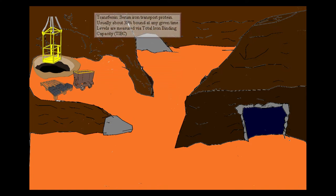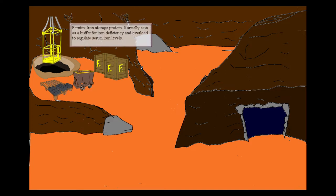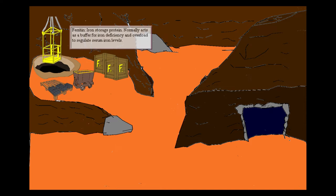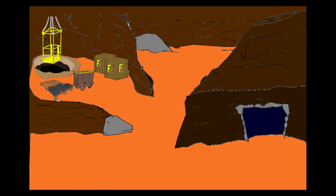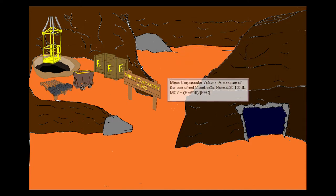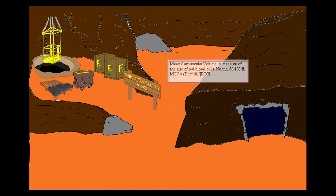Iron isn't just kept lying around the mine or in the mine carts. Instead, miners here store it in crates — these are ferritin crates. Remember, iron is stored in ferritin crates. This mine has a special capacity: there have to be less than 80 workers at any time. This is to remind you that the MCV of microcytic anemia is less than 80. So if you see less than 80, you have a microcytic anemia.